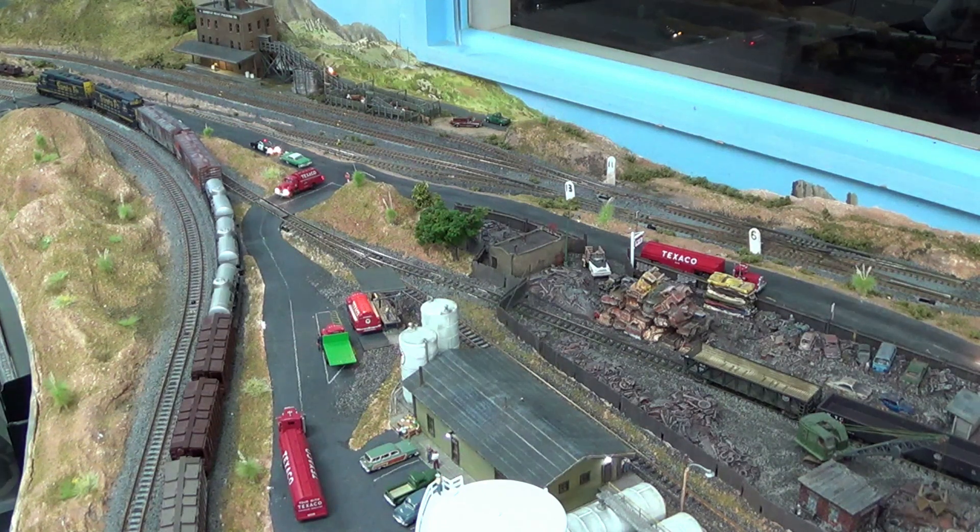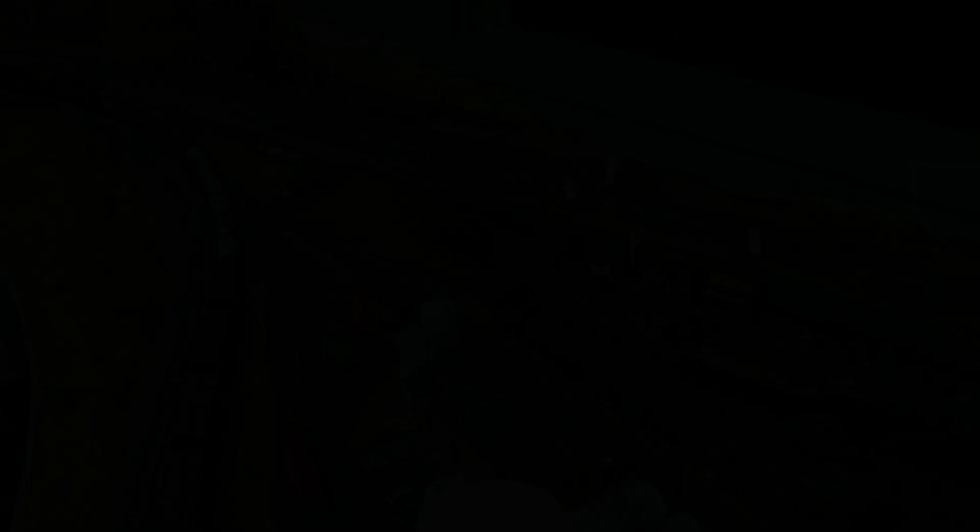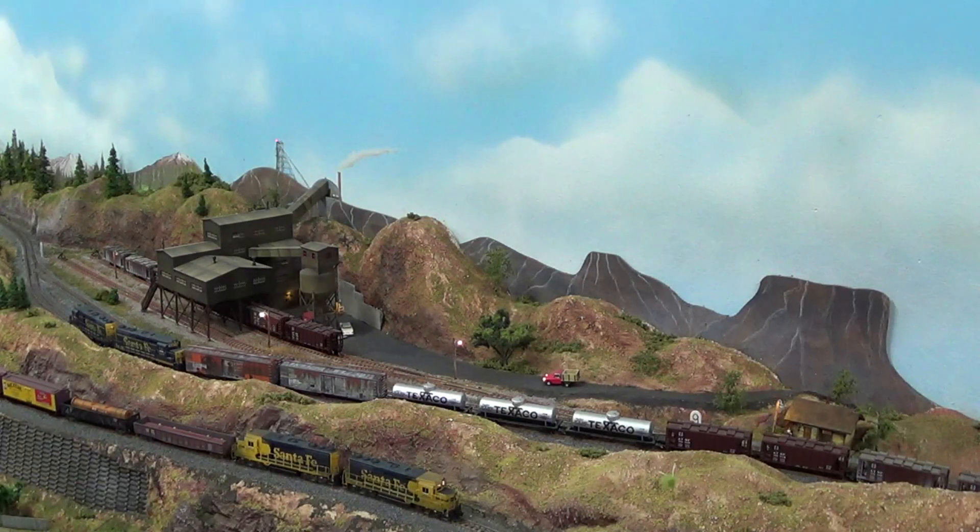Up above we're going to throw switch 5, which will get us out of the siding. We're going to head up to the mine and drop off these mine cars. Our train has arrived at the mine and we're going to disconnect from our cars — disconnect the tank cars from the hopper cars and pull them forward slightly.